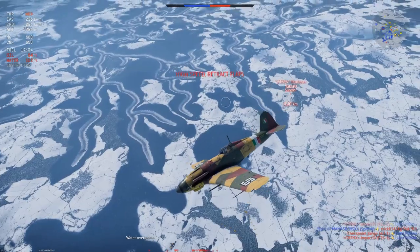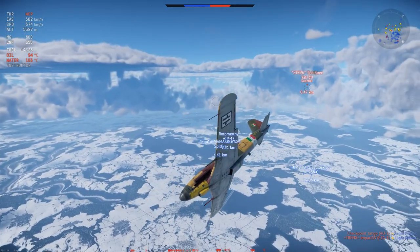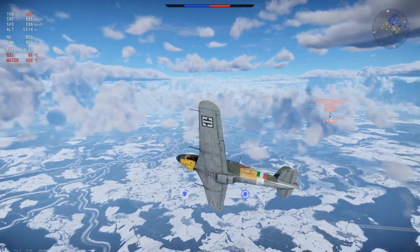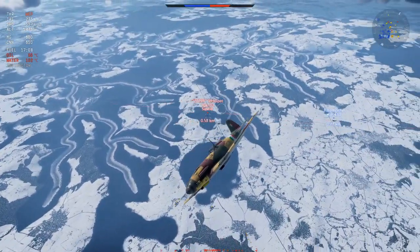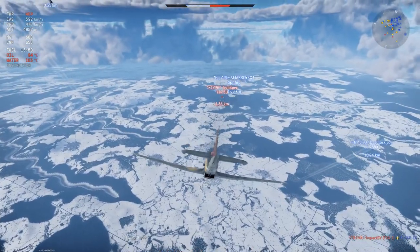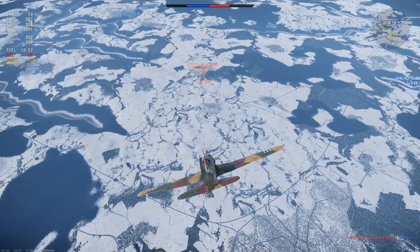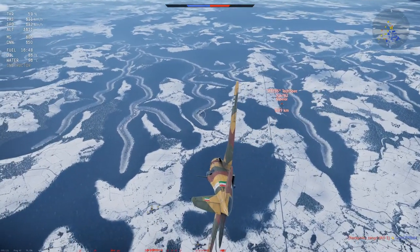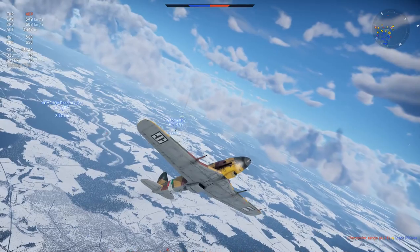He fakes me out pretty well and I completely fumble what I was trying to do. I put my nose up again to bleed some more speed but I make a mistake and start pitching back down — I should have kept going the same direction because that way he wouldn't have got his guns on target. He gets some shots off but luckily it doesn't do anything, and then he starts stalling out. Now he's a bit slower than me at the same altitude, which means I have the energy advantage. I start a horizontal turn fight. One of my teammates shows up and tries a head-on with him, but neither goes down, so I put my nose down.